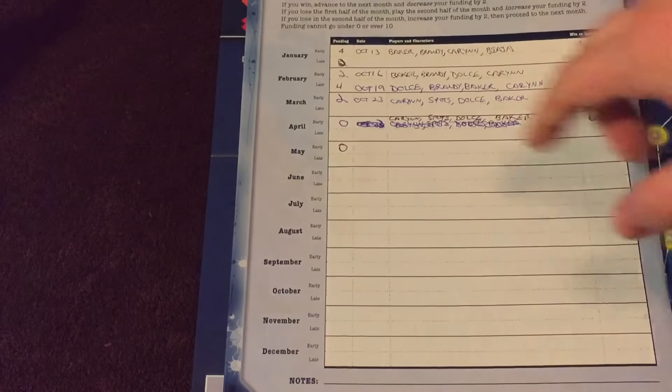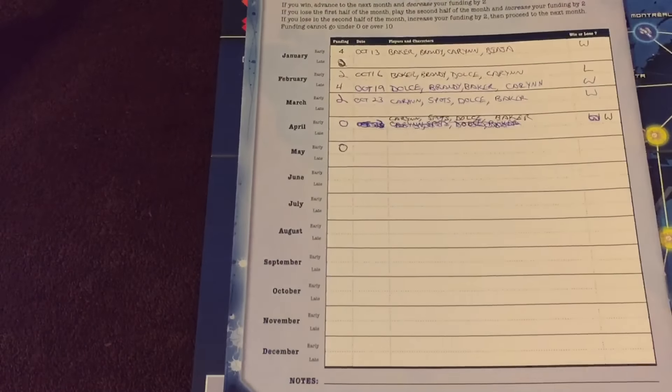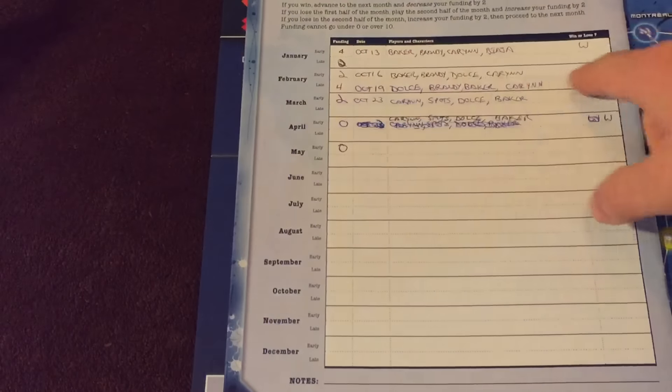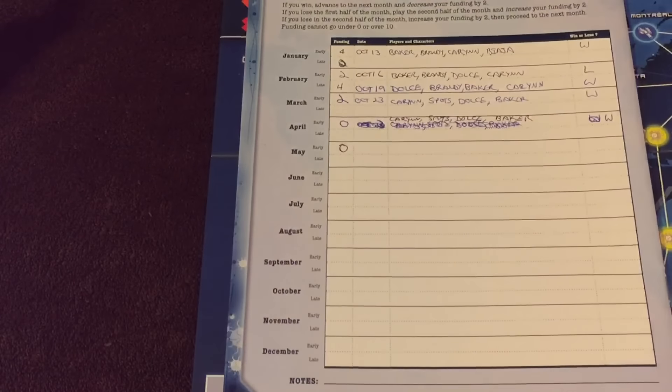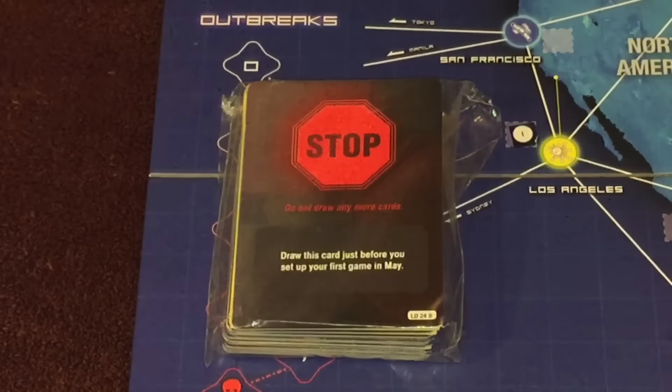Pandemic Legacy is broken down into 12 months, starting in January and ending in December. If your group succeeds in their first play of a month, you move on to the next month. If you fail, you get one more chance — you can see for us in February we failed and played a second time. If you lose again, you must move on to the next month. You start a new game with the current set of rules and objectives for that month.